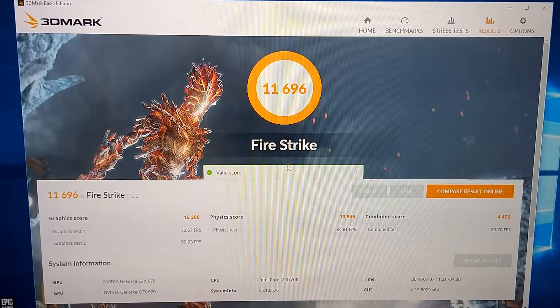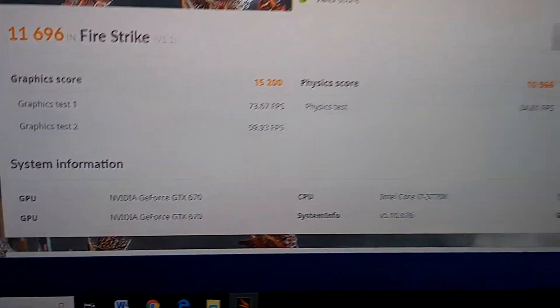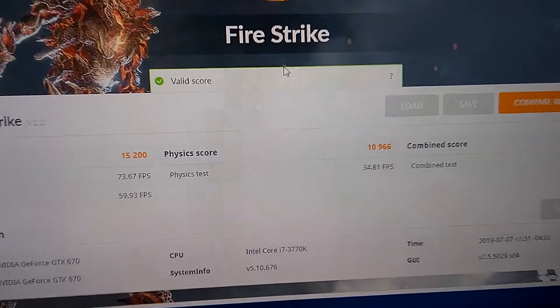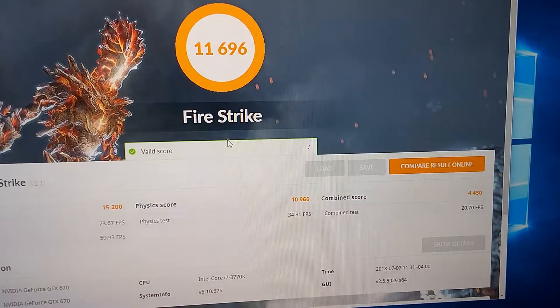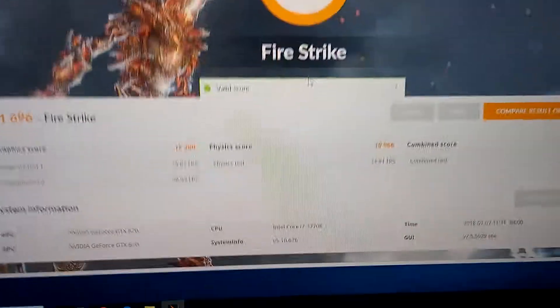There you have it, my dual GTX 670s by Gigabyte Windforce 3X in my i7-3770K, scoring a combined 11,696. That is pretty damn good for old hardware.